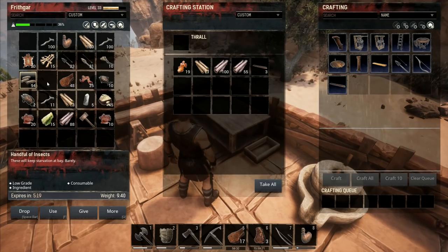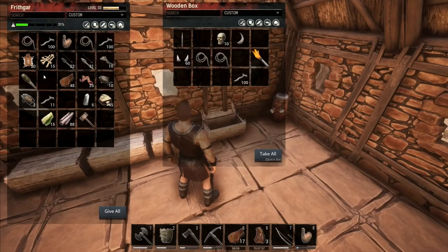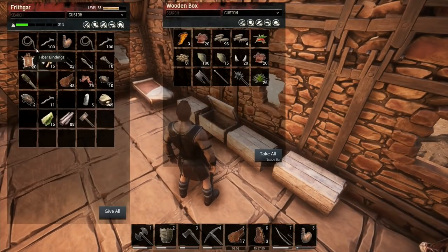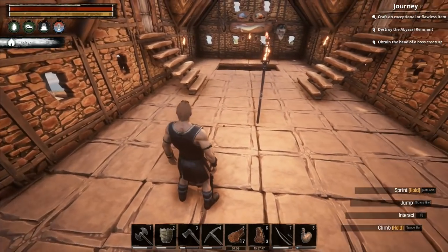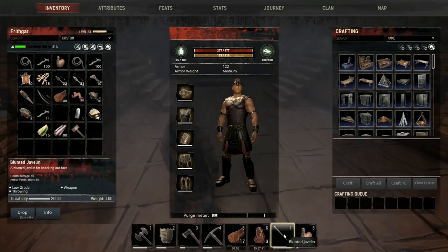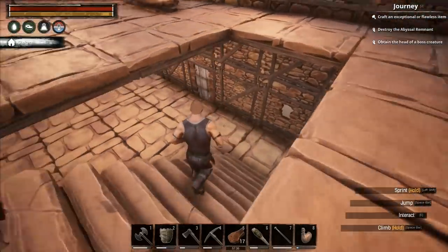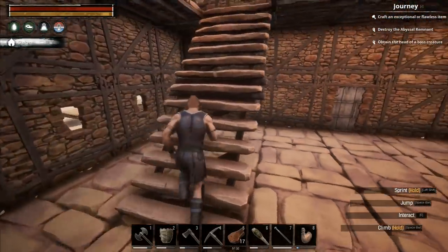I need to clear a load of this stuff out. I want that truncheon right there and I've got a couple of fiber bindings. There's also the blunted javelin that I made - I wanted to try that out. It does armor penetration 8% and health damage 10 but it's also for knocking out foes. The truncheon does health damage 1 for knocking out foes. So it's one or the other - I reckon the blunted javelin might help.